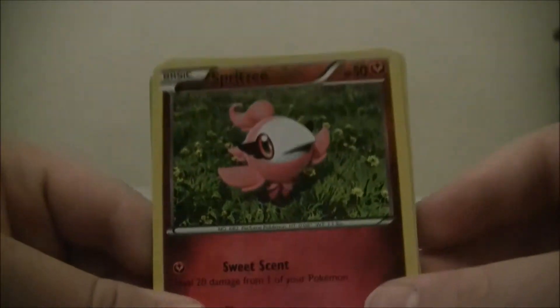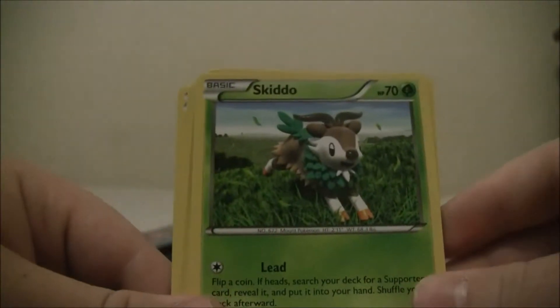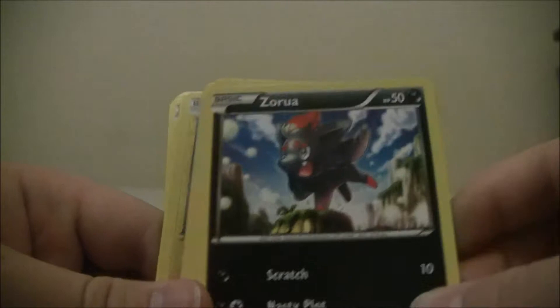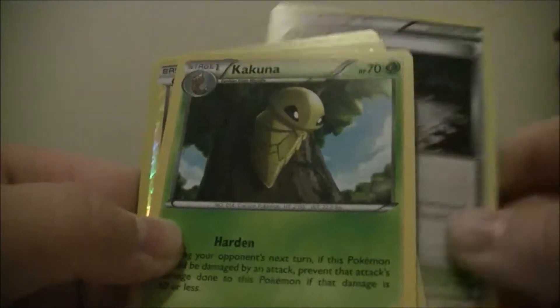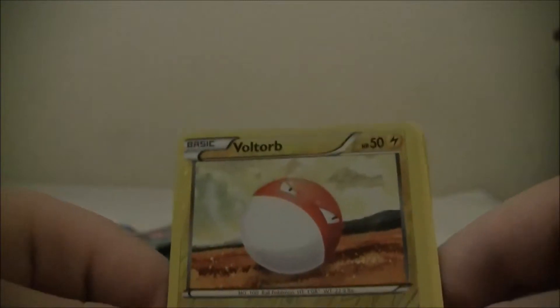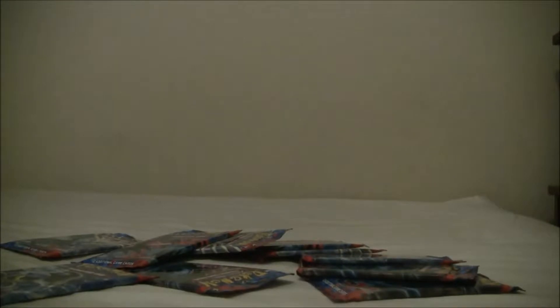We're going to open a Yveltal pack. We have Pikachu - I like Pikachu - Spritzy, Venipede, Skiddo, Zorua, Fairy Garden, Kakuna, Doublade, Voltorb Reverse, and a Bisharp as our Rare. Not a good pack really, but that's fine. Really glad we got at least one EX in the set. We have ten more packs to open. I'm not really sure if they pulled these 18 from a full box or just random - I guess we'll see.